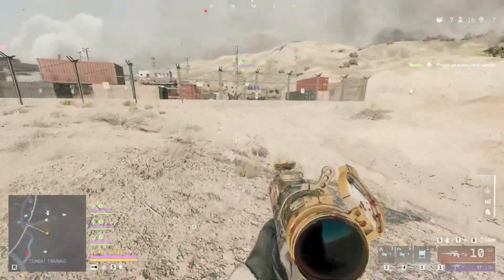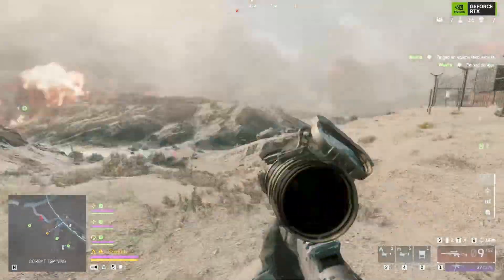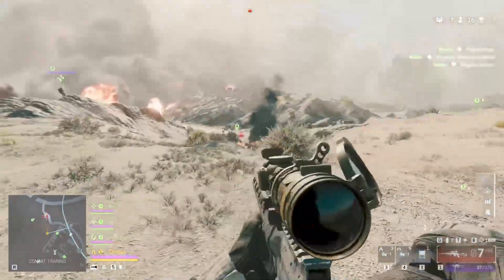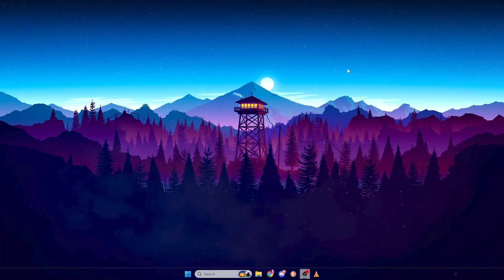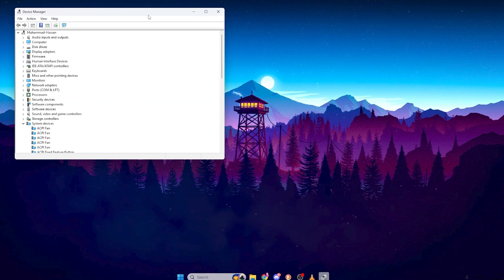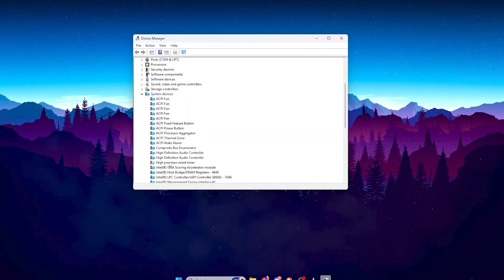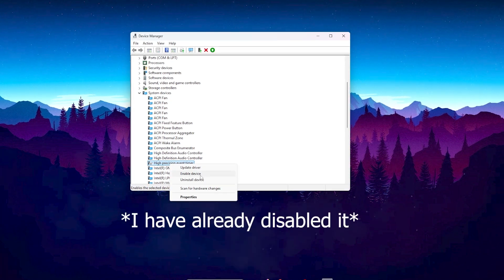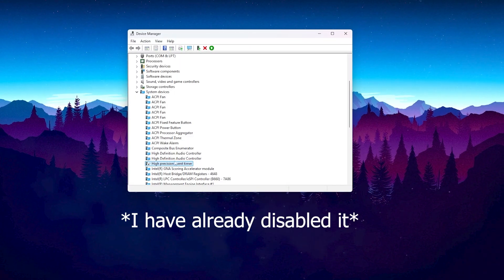Next, let's disable something called HPET, or High Precision Event Timer. It's a background timer that can cause input delay and lower FPS, especially in Battlefield. Press Windows plus X and select Device Manager. Scroll down and expand System Devices. Find High Precision Event Timer, right click on it and choose Disable Device. When Windows asks for confirmation, click Yes.